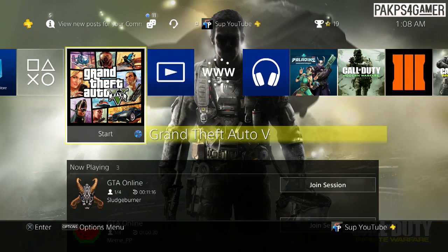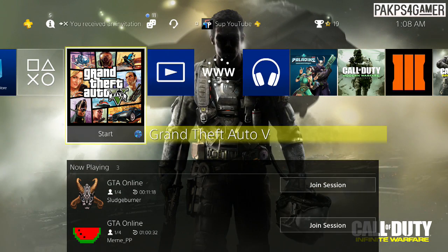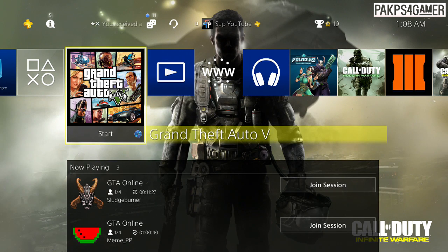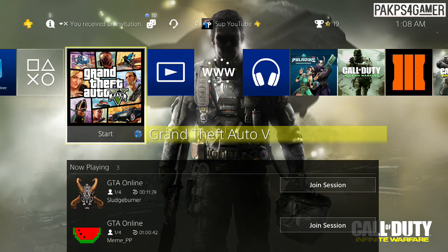Once you guys close the application, you guys want to start GTA 5 back up. And where you guys hear the glass crashing and all that stuff, you guys want to hold R1 and L1. From there it will load you into story mode. And from story mode, just go straight to GTA Online. And I'll see you guys online.